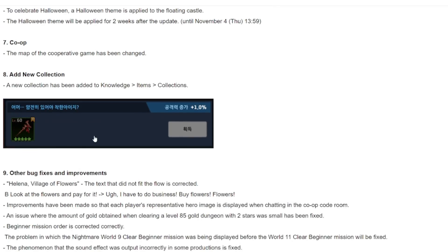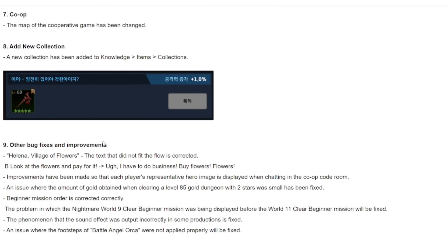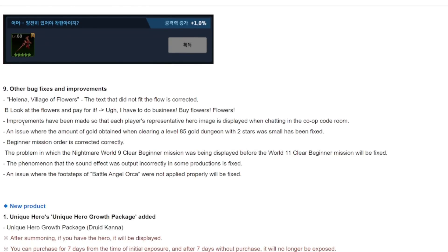Looking at bug fixes and improvements: each player's representative hero image will now be displayed when chatting in co-op — a minor quality-of-life change. There was also an issue where the amount of gold obtained when clearing the level 85 gold dungeon with two stars was too small, and the beginner's mission order has been corrected.